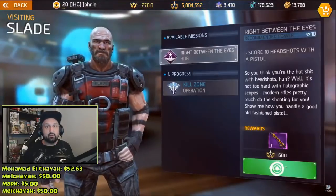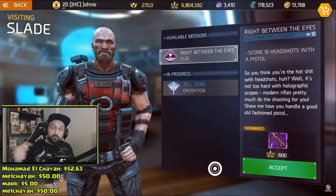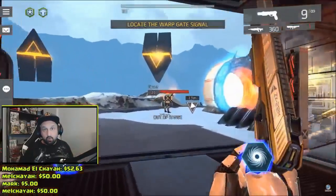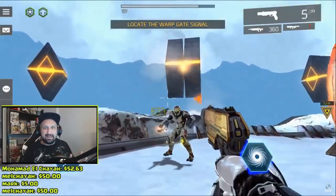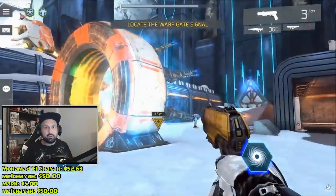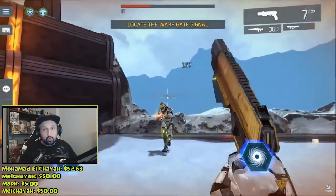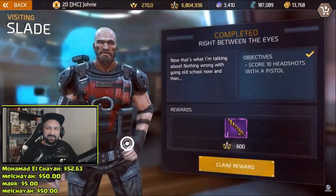Once you're done, go back and talk to Slade - he's going to give you your rewards: 500 fame and ten skulls, which is the new currency for the 12-day event. Next up is get ten headshots with a pistol. The reward is better this time - a Yellow Jacket machine gun with a super nice custom paint. For that one, I went solo because you don't want to do co-op and have someone steal all your kills. Take your time and aim for the head.